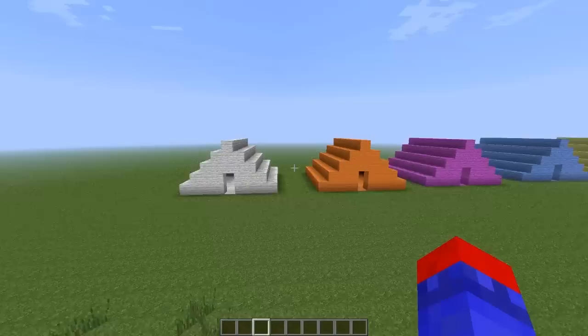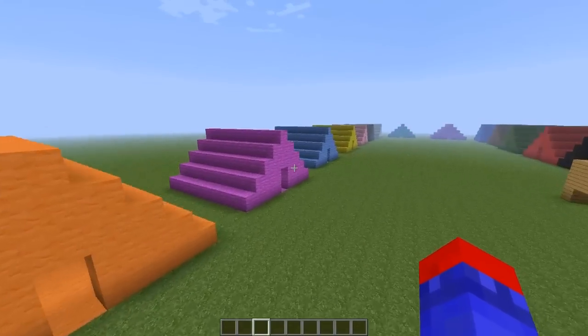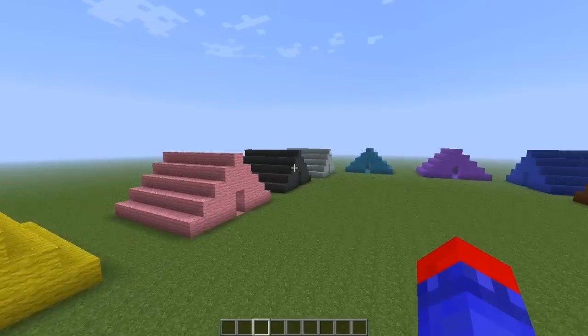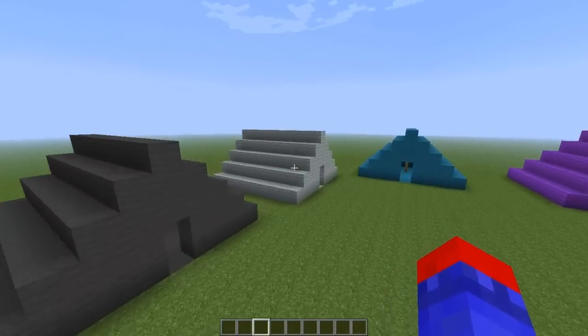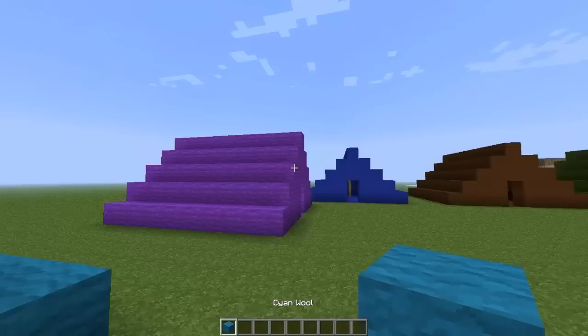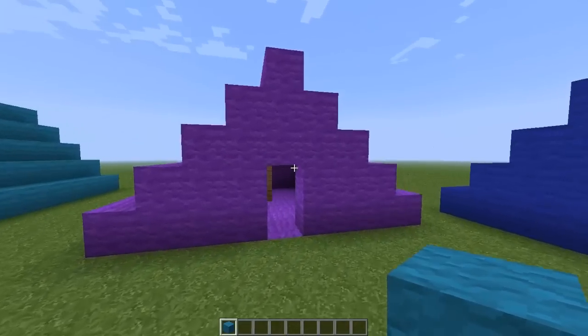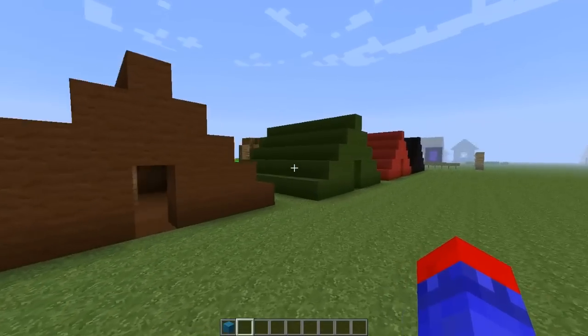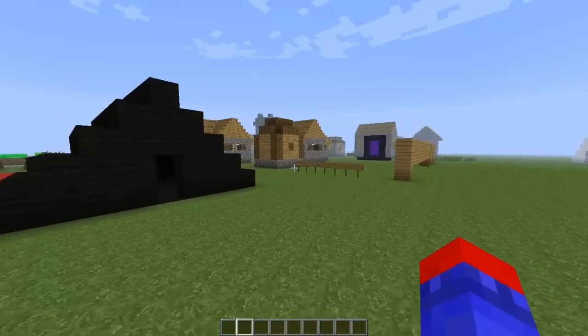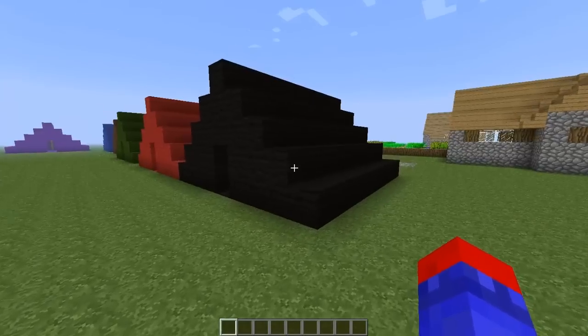Let me show you every single color of the tent. We've got white, orange, magenta, blue, yellow, pink, gray, light gray, and I'm forgetting what this one's called — cyan or purple — then blue, brown, green, red, and black. Those are all the colors of the wool you can use.